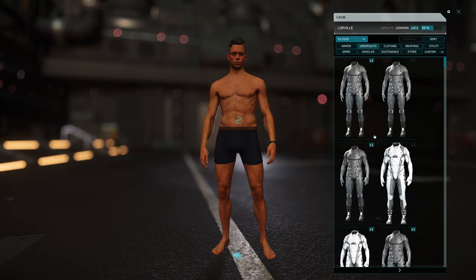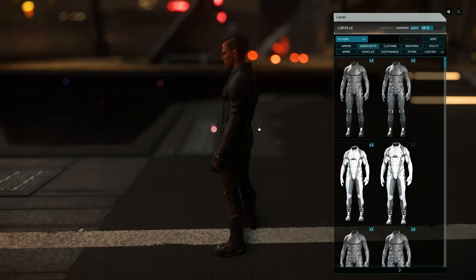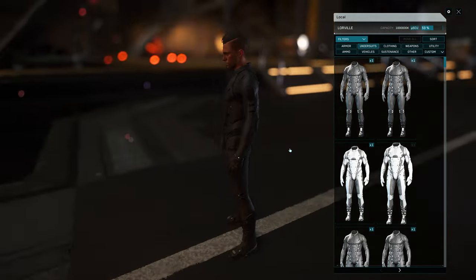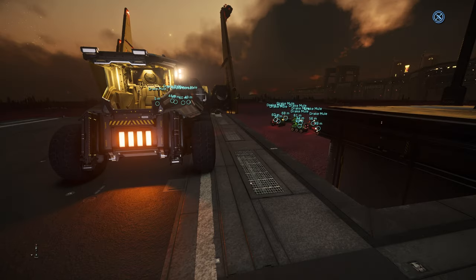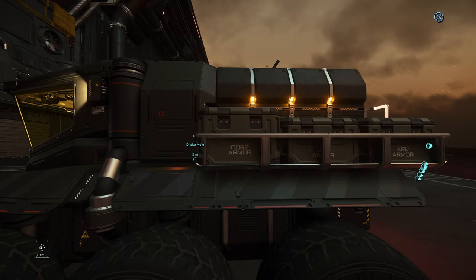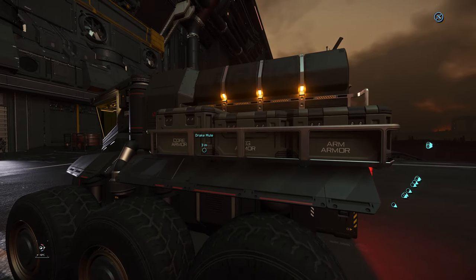So remember, you do have to wear an undersuit. If you are going on a mission and you carry a mule with you, you do need at least one undersuit, because you cannot put any undersuit on the mule. So once you put all your armor pieces on the mule, you simply store this mule.